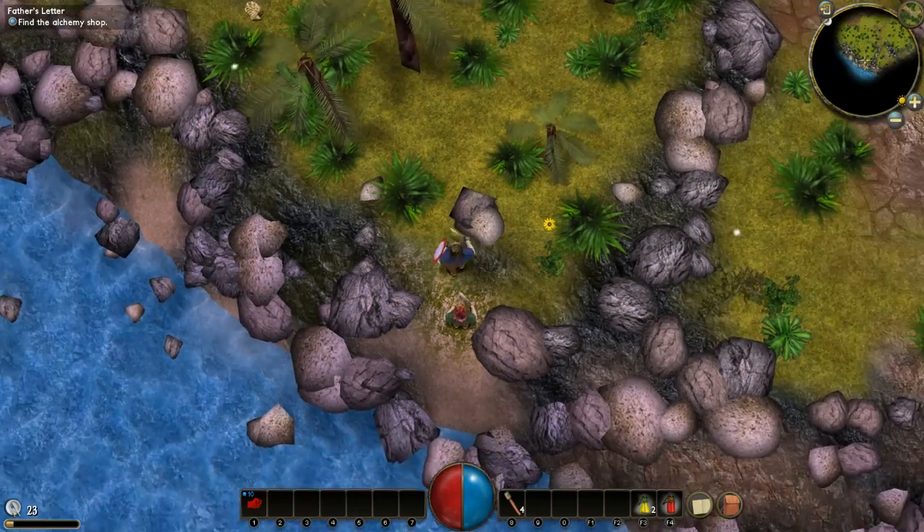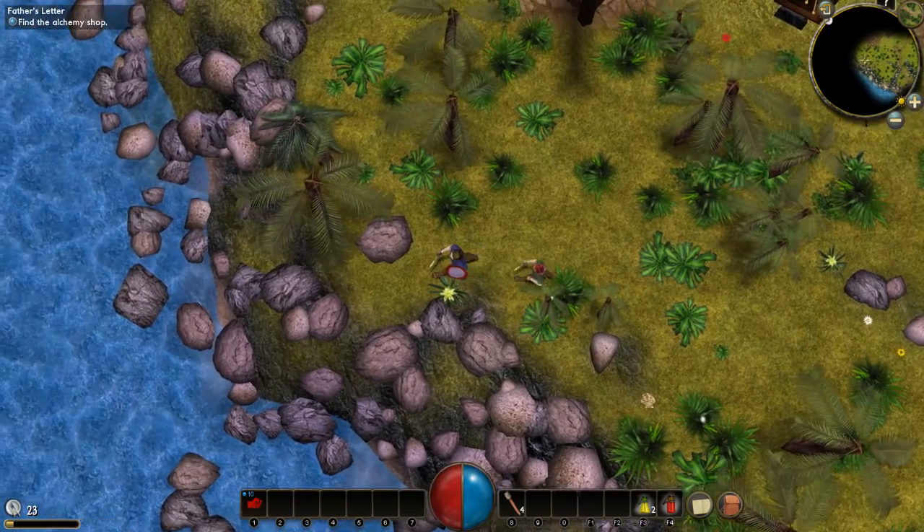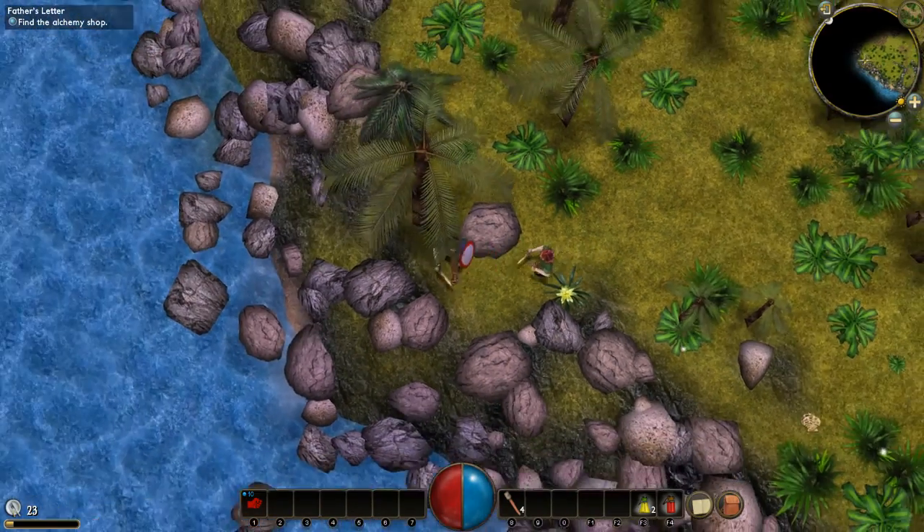Basic stats - whenever you level up, you raise whatever you want to raise out of the six stats: strength, agility, dexterity, constitution, intelligence. Five stats, I'm sorry.